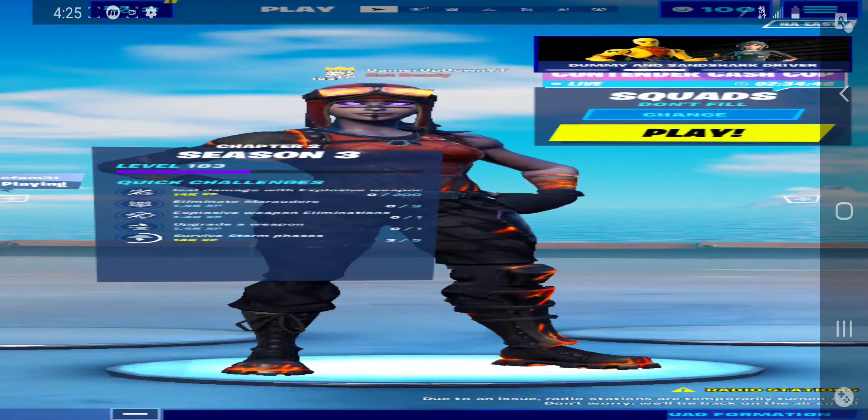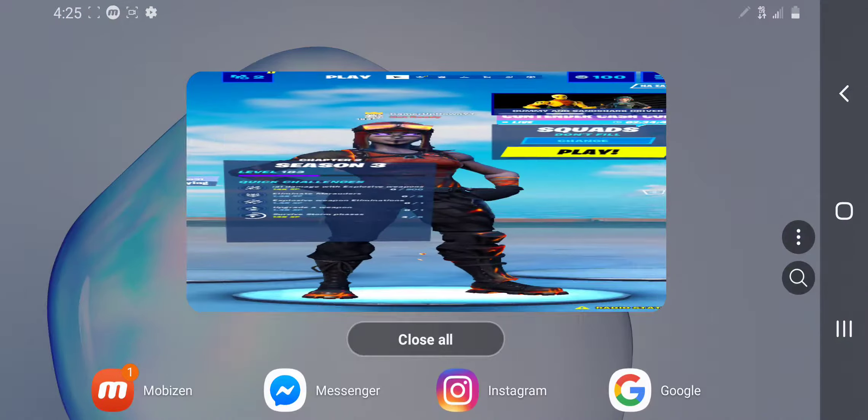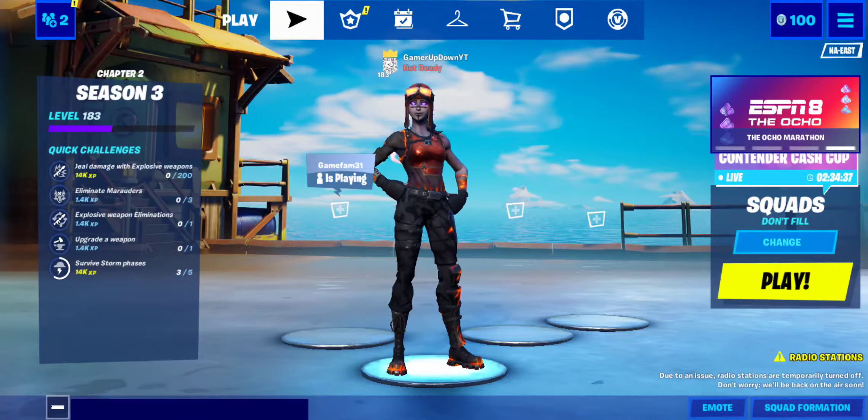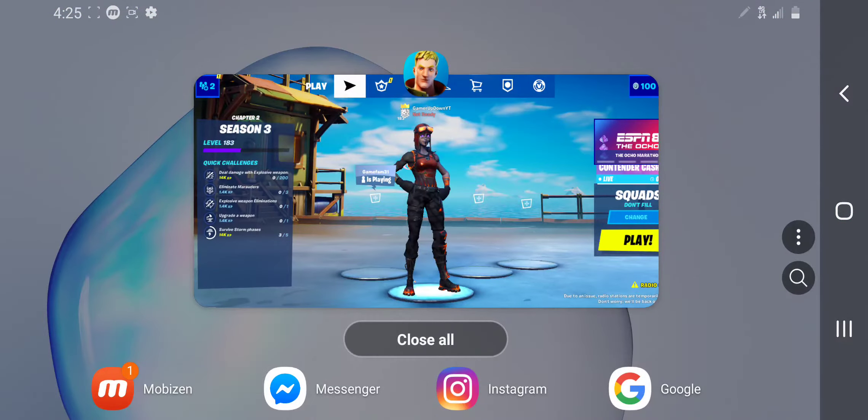I found out the reason why — I don't know if this is just for mobile players or other players — but how to fix it is: jeez, she looks way different. The way to fix it is just exit out and then jump back in.